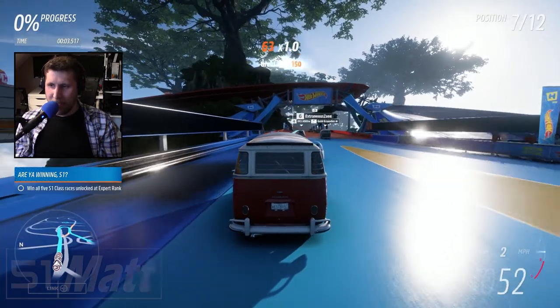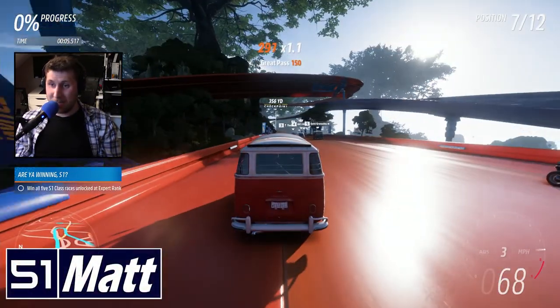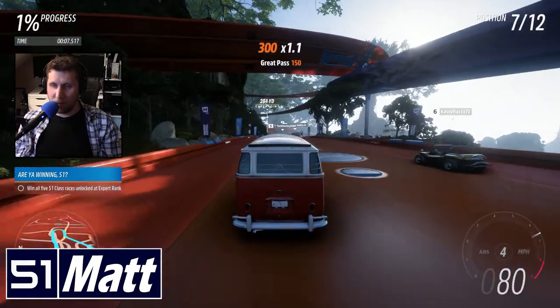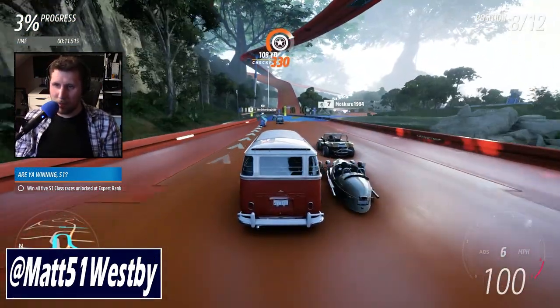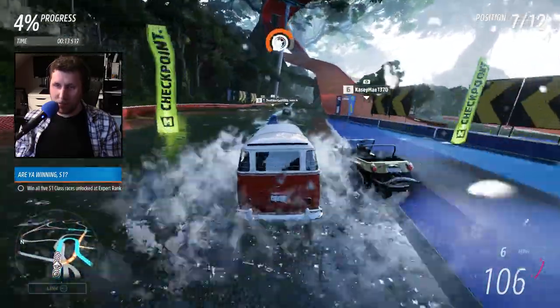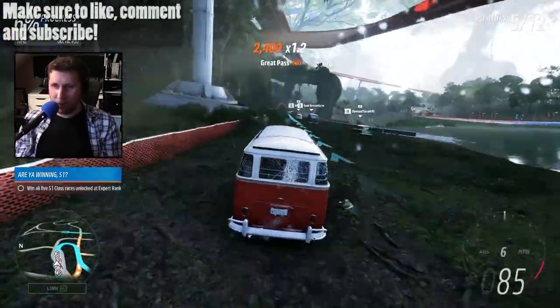Alright, so I'm going to take a sip back in time to one of the B-Class races here. This is over in Forest Falls — not a very inspiring name, but a very literal name per se. You've got a forest and you've got some waterfalls, so what more do you want?